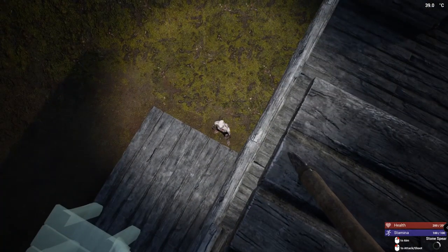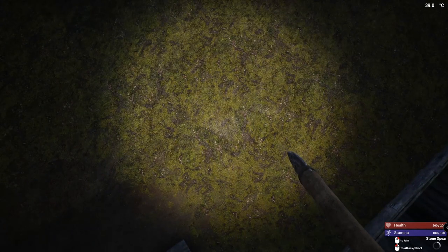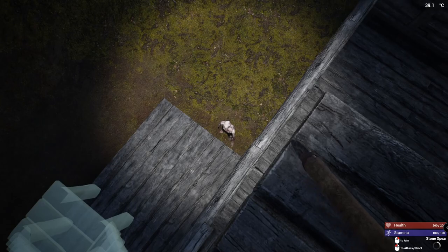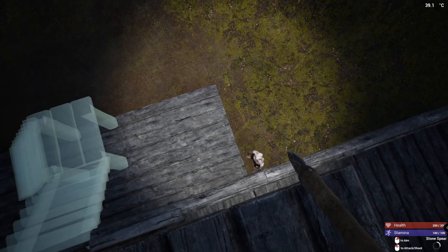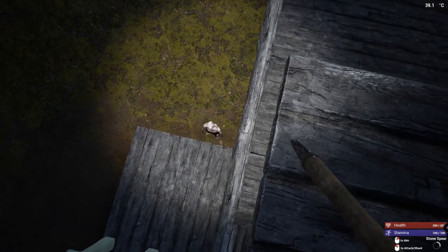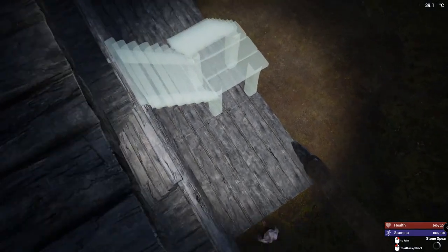I need a bow and arrow and I don't have that yet - I can't stab him from way up here. From my understanding, they only really attack the foundation of the fence when you're there. Being on the ground with them is very important; being on that foundation with them is very important. Without that, they aren't going to attack.